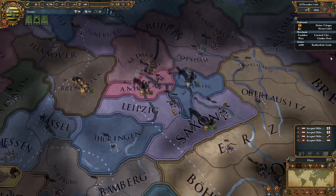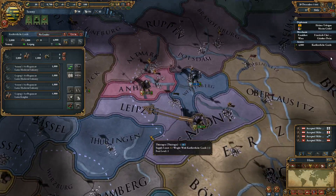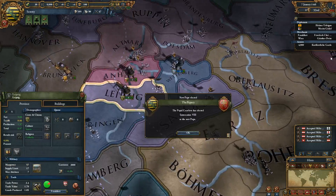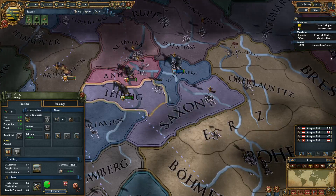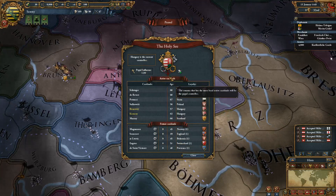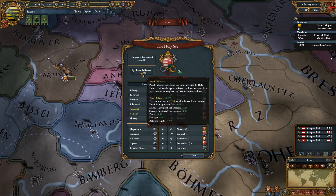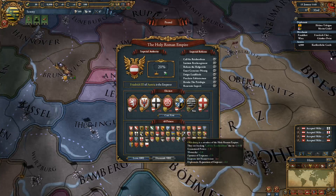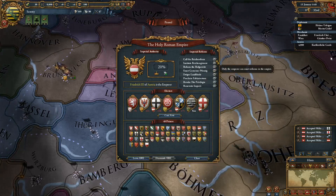I'm also going to move my unit up here. You need at least 11 points of papal influence to vote for the cardinal. How do I get papal influence? Where do I see that? Right here — I have 1.89. Holy Roman Empire — am I even on this list? Oh yeah, I am Catholic. To be the emperor, I guess.